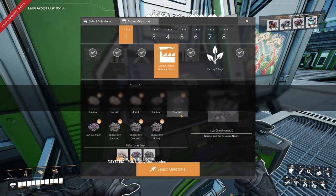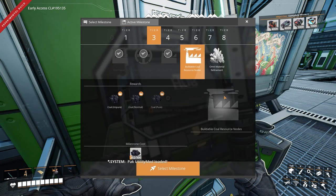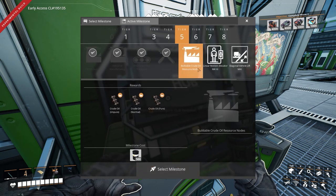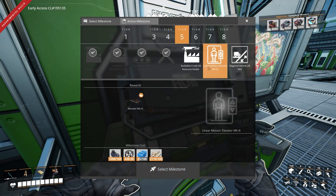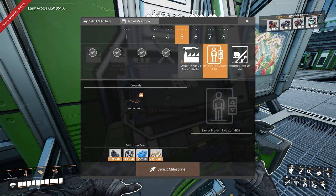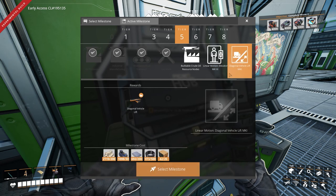Basic buildable resource nodes, Linear Motion Mark 2 — interesting — coil, elevator Mark 2. Now that's Mark 3. Diagonal vehicle lift Mark 1.